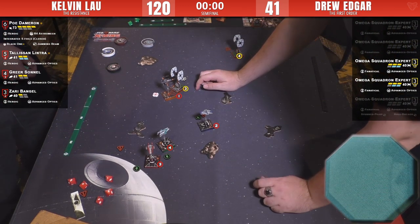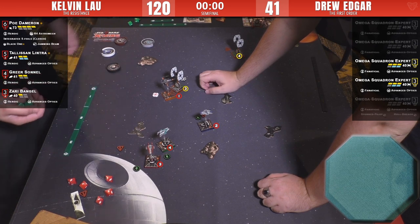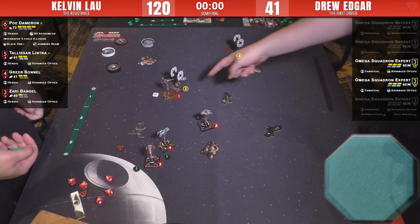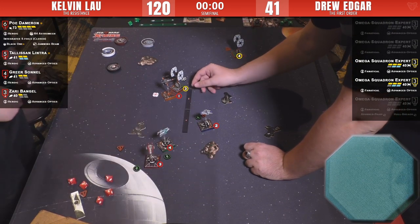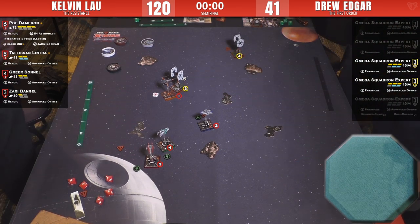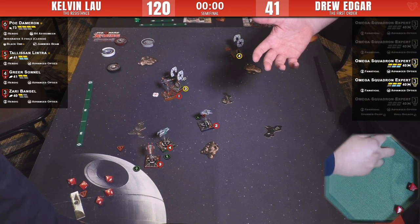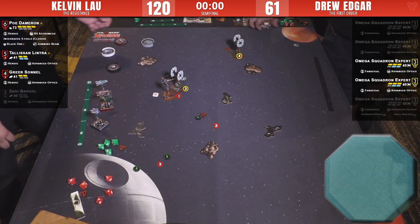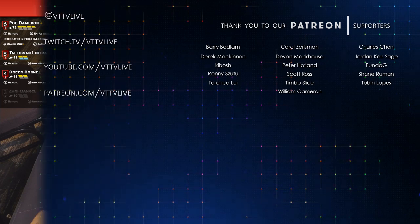Can number four half-point Poe? All it needs is one damage through — no. He could kill Zari if he's real lucky. It doesn't matter who he shoots — he can't win it. But they're playing it out like the true gentlemen they are. Two hits, one eyeball. Something happened — Zari blew up, they've shaken hands, called it. Kelvin Laus moving on to the finals against Jeff Assiri!